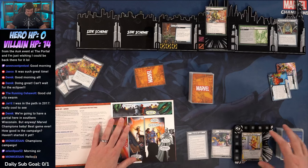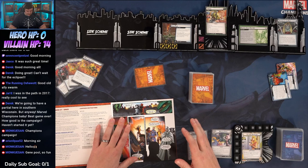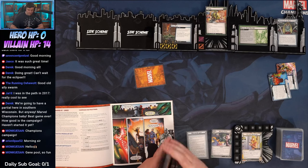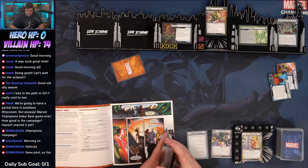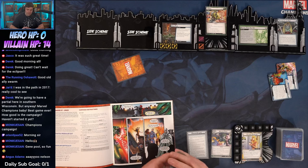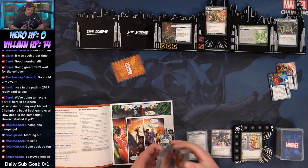Each player records their identity in the campaign log — we're going to use Magic — and players cannot switch identities through the campaign. Shuffle the Age of Apocalypse modular set into the encounter deck. Gene Pool is really great: permanent setup — after an ally is defeated by anything other than consequential damage, place three threat here. So if you chump block you place threat there but don't lose the ally.